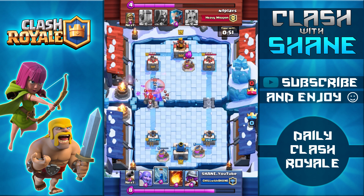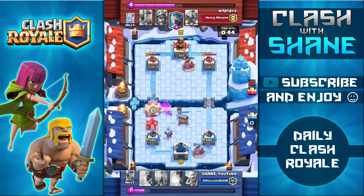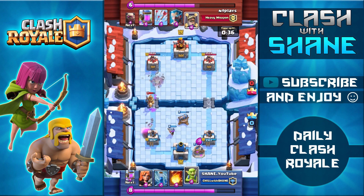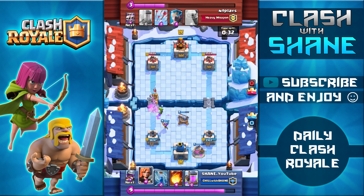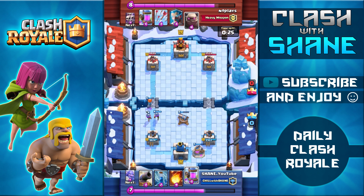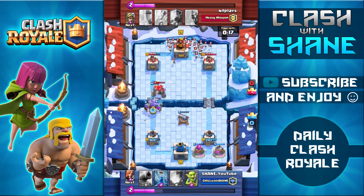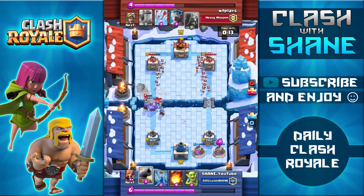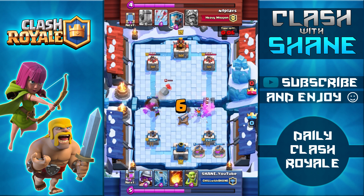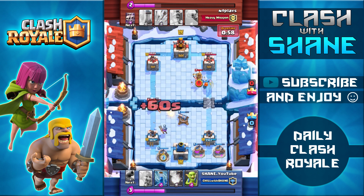He drops a Golem at the last second, but my Bowler managed to get two hits on the tower with his ranged attack. He then drops a Skeleton Army — my Valkyrie and Bowler both have splash damage, so not sure why he used Skeleton Army there. The Bowler goes down quickly though — that Wizard with the Prince took him out in only a couple of seconds. He definitely seems low on health, but I'm not sure if that's just because my Bowler is only level one.